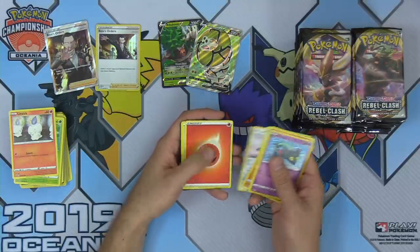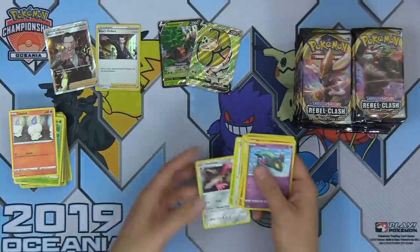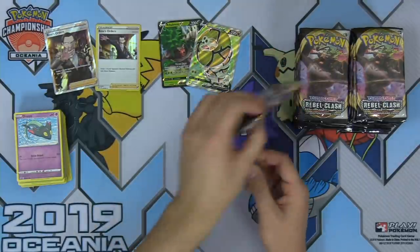Mandibuzz, Zamazenta, Cursed Shovel, Masquerain, and Doublade. I do love Doublade — it's my favorite Pokemon from the Aegislash line. Two swords, too cool.